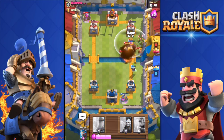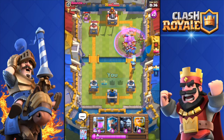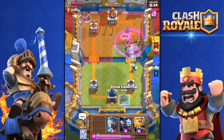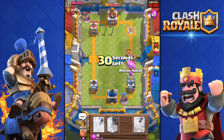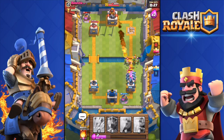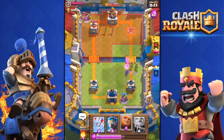Fireball on his barbarians. I'm gonna Rage Spell over there — boom, I'm gonna get the tower, no problemo. It won't be enough to get three crowns though, that's for sure. Collector down. He does have a Hog Rider coming my way — come on, kill them all! All right, perfect.